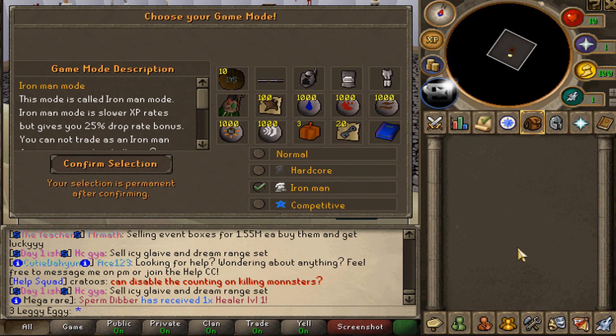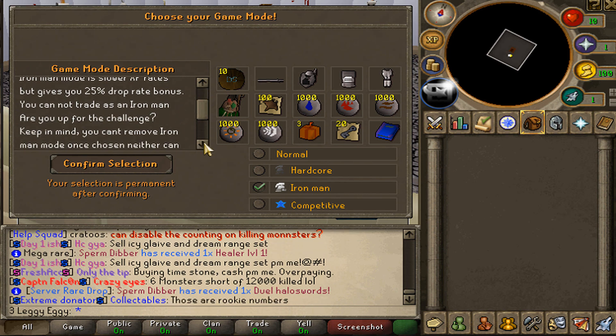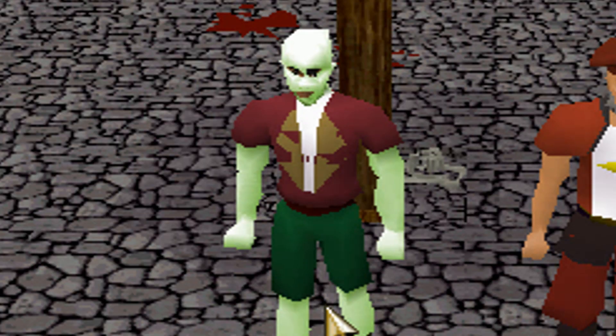Iron Man is my favorite game mode. I've been putting a lot of time into Dreamscape lately, and I've been really wanting to start an Iron Man. So I'm sure by now we all know what Iron Man is — I can't trade, I basically have no player interaction. But on Dreamscape, I have slower XP rates, but I also have a 25% drop rate bonus. Drop rate bonus is huge for customs, so that is definitely going to be helpful. That's good enough for me.